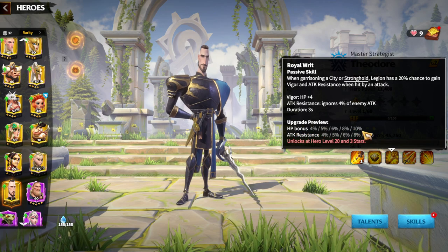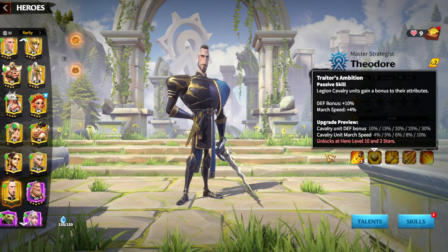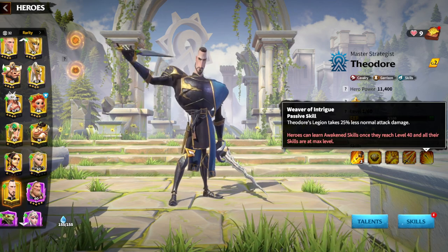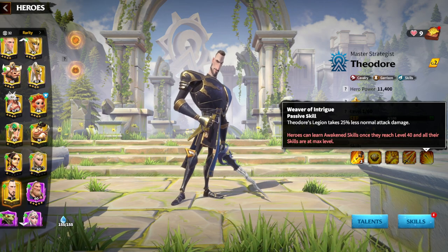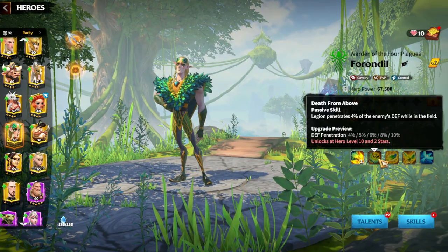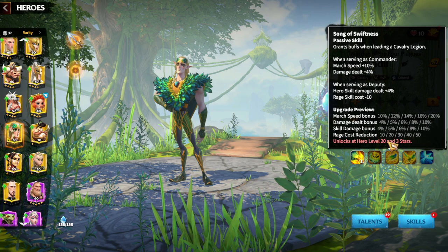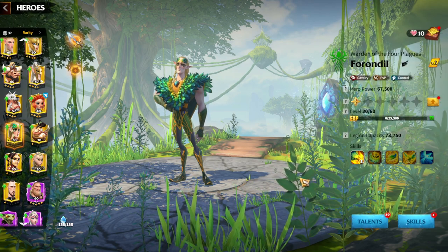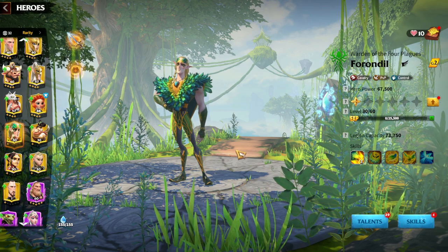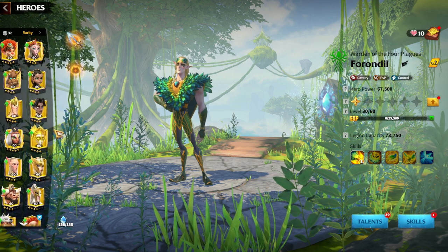Theodore and Foreign Deal provides an HP buff of 10%, attack resistance of 10%, and a defense buff which is really important. One of the most important things about Theodore is that his legion takes 25% less normal attack damage when awakened — a lot of tankiness. Foreign Deal also has offensive skills and some rage accumulation skill damage factor, since cavalry players generally deal damage through skill damage factor.